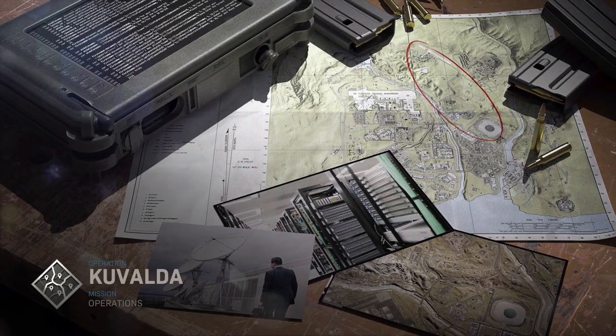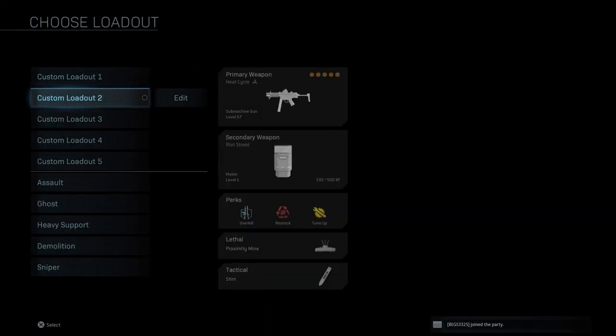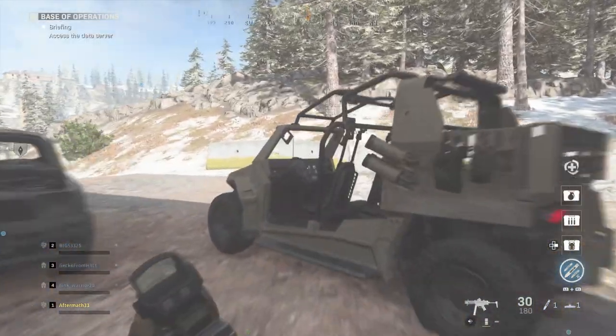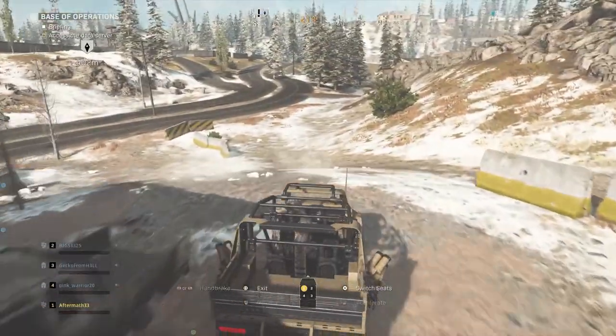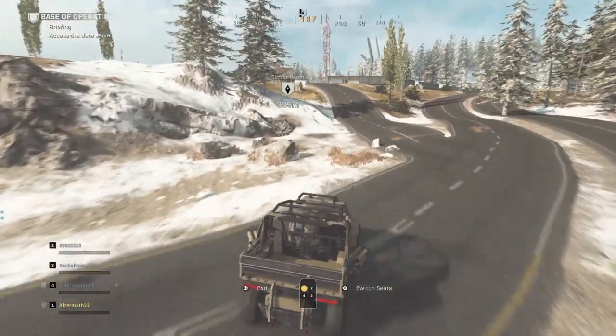The mission that you have to complete is called Kuvaldo. As you can see from my loadout, I've got the Heat Cycle SMG and also the riot shield for defense. Now I'm going to show you the route that I take so I'm able to do the first part really fast.